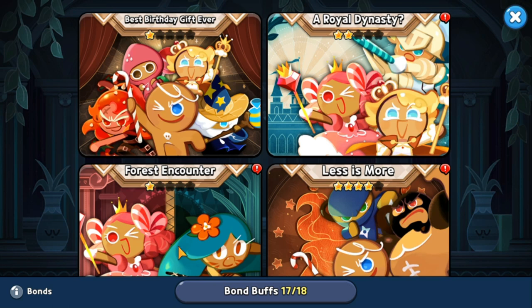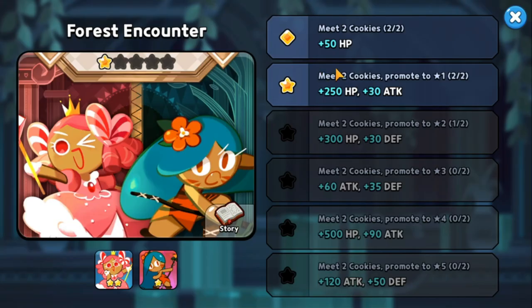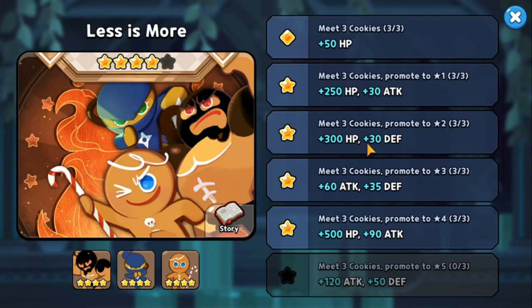One thing to focus on for your cookies' stats is the bond system. Bonds are important because leveling up certain cookies within a bond gives you additional stats. For example, 'Me Too Cookies' promoted to one star gives plus 250 HP and plus 30 attack. Leveling up your cookies is not a waste — they have their own benefits through the bond system.